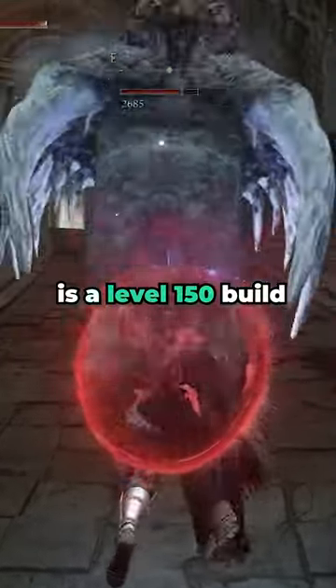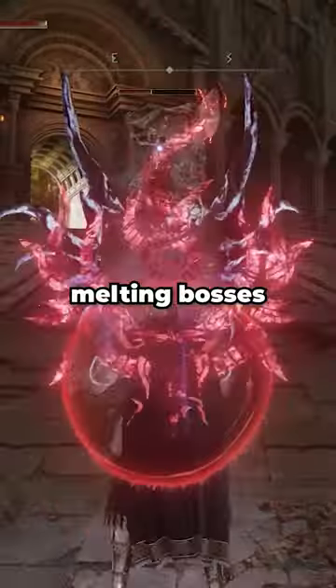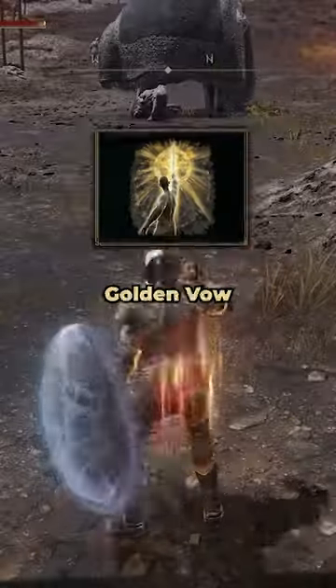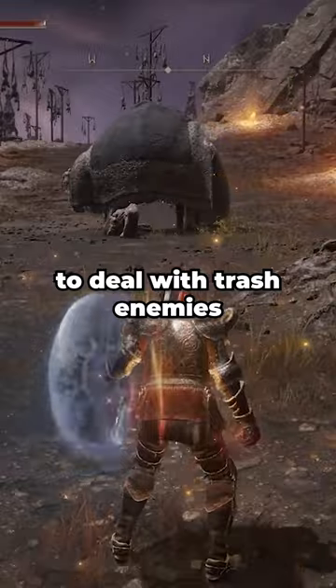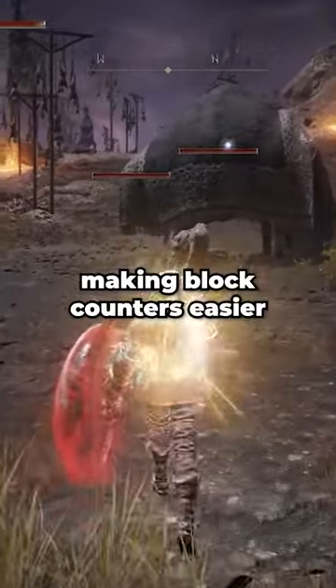The Magic Dragon Knight is a level 150 build that focuses on using the Ripple Blade and Dragon Spells to their fullest, melting bosses and enemies in mere seconds. You'll buff with Golden Vow and use block counters to deal with trash enemies. Most regular attacks bounce off the Jellyfish Shield because it's a great shield, making block counters easier.